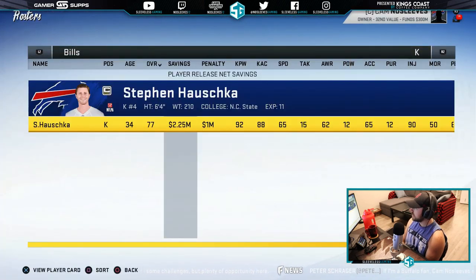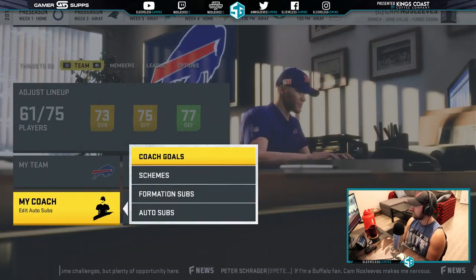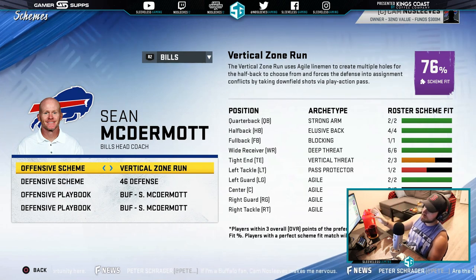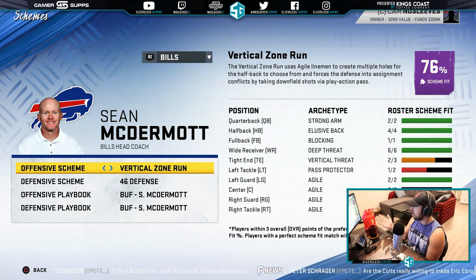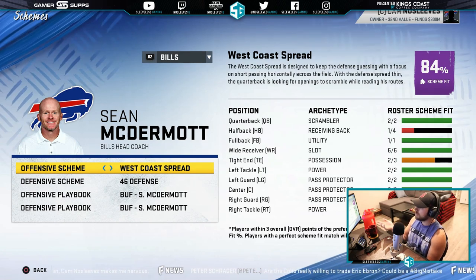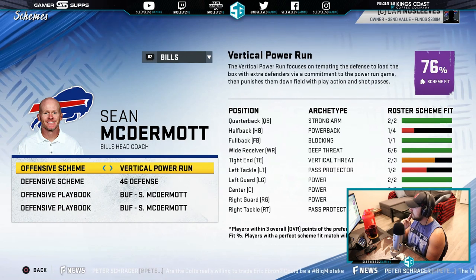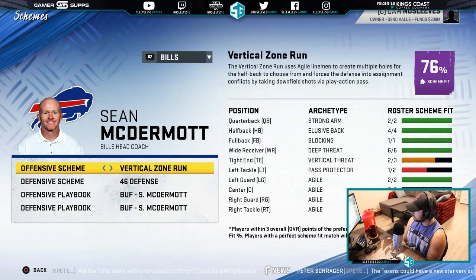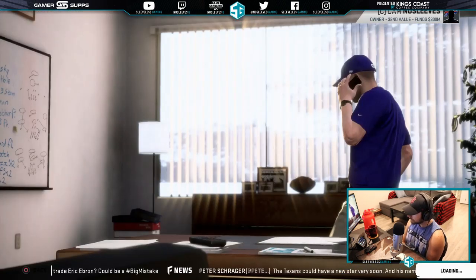As far as kickers go, it's rough. The schemes we're running are pretty important for developing guys. If they fit the scheme, you'll get bonus XP every time you do training. I want to develop Josh Allen into a strong arm. There's a West Coast spread option, but that would require turning him into a scrambler, and he doesn't really run in the sims, so we're going to do the vertical zone run. On defense, the 4-6 — we basically have all the guys in place for that, so that's going to work quite well.